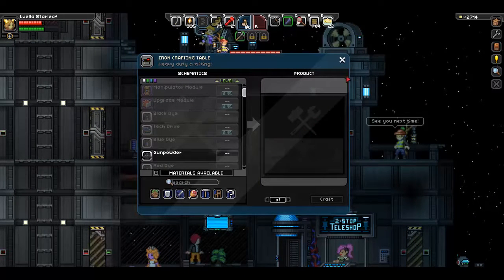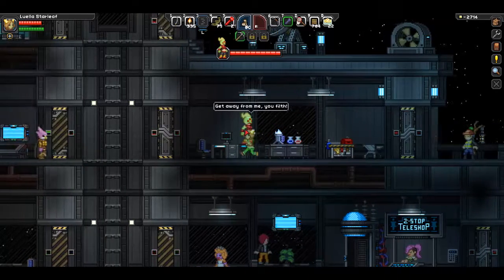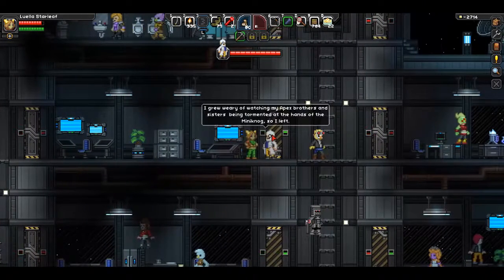You can also utilize the iron crafting table that's here, which is especially handy in the early game if you haven't acquired one yet. Coming across to the left, this is the scientist. He will give you a few missions while you're here at the outpost during certain points of the game, so you'll want to check in with him regularly.